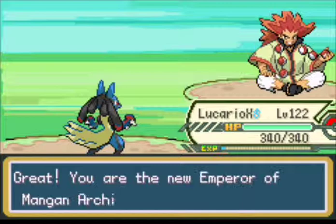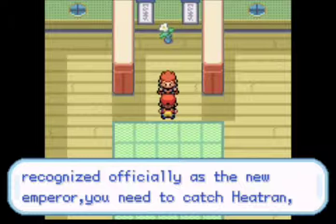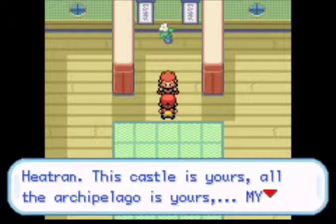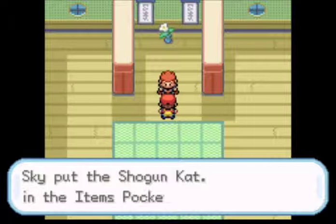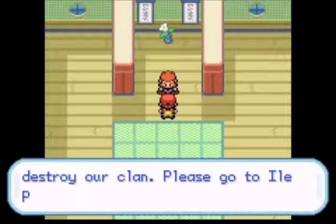Emperor Shogun says to receive his Katana and be officially recognized as the new Emperor, we need to catch Heatron, the symbol of Mangan. We already caught Heatron a couple of episodes back, so let's talk to him. He says: 'You caught the legendary Pokemon Heatron — this castle and all the Archipelago is yours, my Emperor.' We obtain the Shogun Katana. He also gives us another gift — a pass to go to Aliporpori, warning us that Clan Date wants to destroy our clan. We also obtain the Moss Rock.